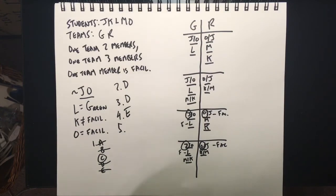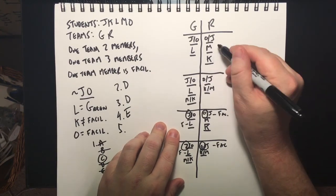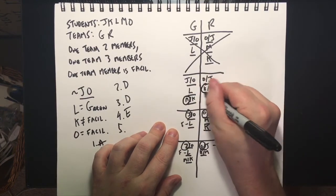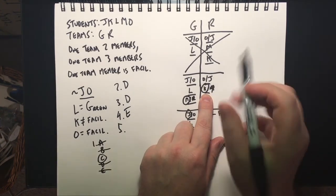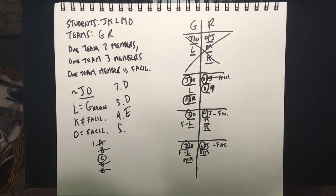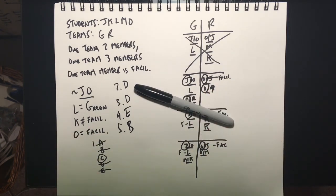Question five: if M is assigned to the Green Team, we can discard the first sketch where M is already on the Red Team. In the remaining sketch, M is on Green and K is on Red. Since K is not a facilitator, O must be the facilitator, and J could be the facilitator on Green. But we're looking for something that must be true — K is on the Red Team. Answer choice B. That develops very quickly and we are done with this game, ideally in about six to seven minutes, closer to six if you need time for the harder games.